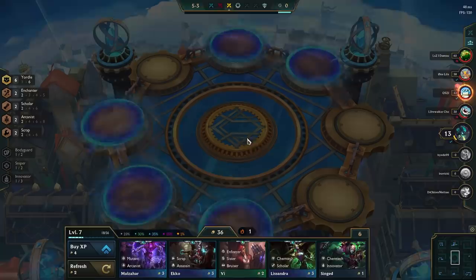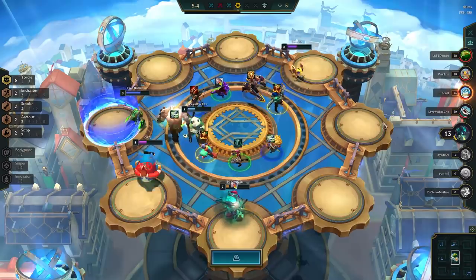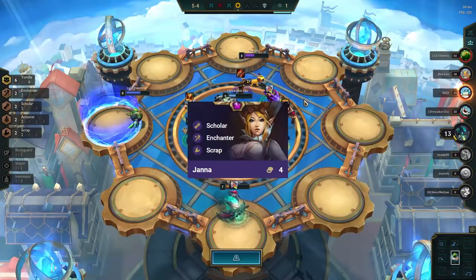If you're able to go all the way to level 9, you either add Lulu for 4 enchanters or Vhagar. At this point the game will most likely be over, but you can also spend the remaining gold trying to 3-star Janna as well, as she stuns for a long time at 3-star and heals a boatload with 3 or 4 enchanters.